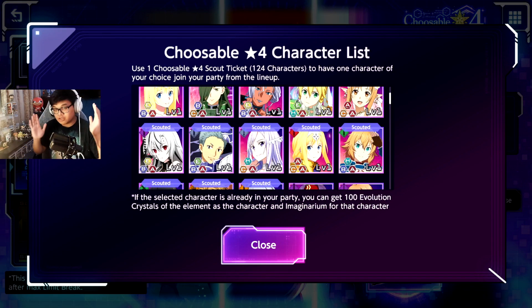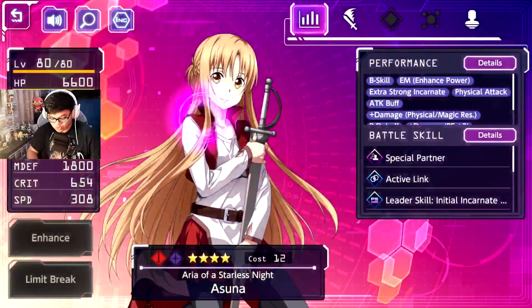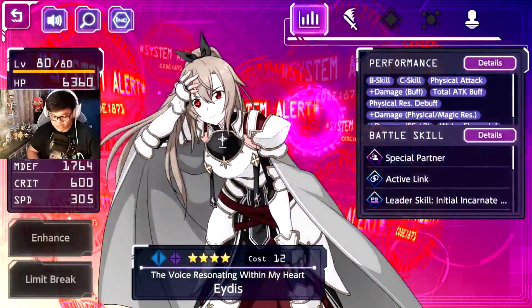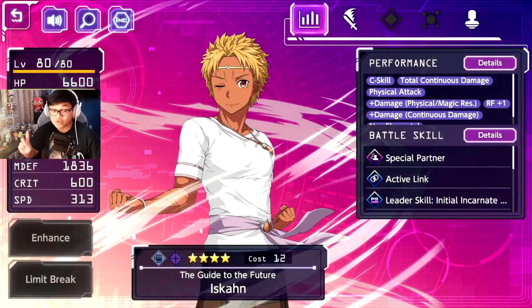Now let's talk about which characters are good in terms of their element. The characters on top deal the most damage compared to those at the bottom. For fire element compared to the progressive units, Asana is definitely the one that deals the most. For water element, this Aidis deals the most — I had her deal a million damage during the current rank event.